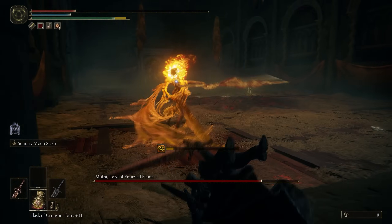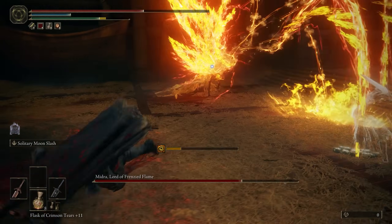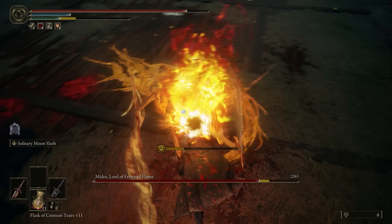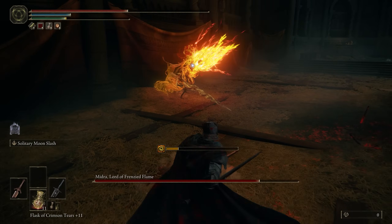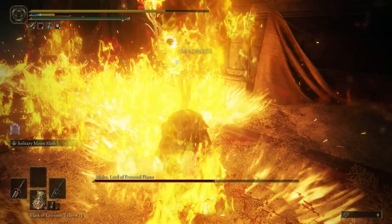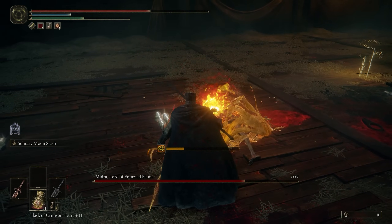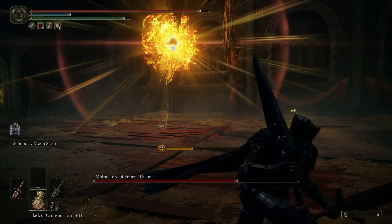Midra has some really awesome looking attacks, as his freak ass emaciated body rotates around his Frenzied Flame head, as if the flame is controlling the body like a puppet on strings. It was a pretty great time learning these inhuman movements and sword swings. He also pisses out Frenzied Flame projectiles from his head, which can build up your Frenzy meter for some huge damage. But as long as you know how to avoid these projectiles, your Frenzy meter won't be blowing up too often — though that buildup can turn any of Midra's combos into a deadly one, at least the basic hits don't build up Frenzy.